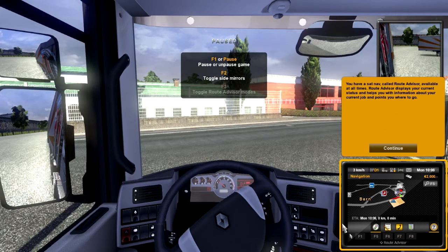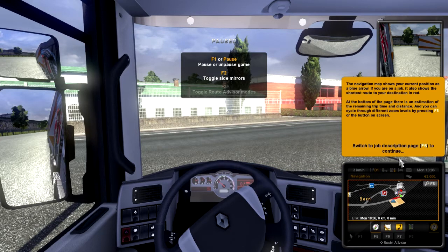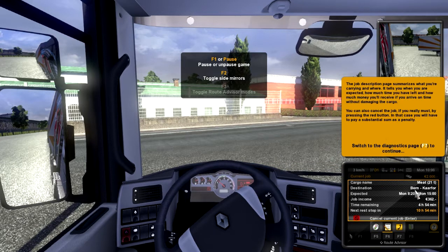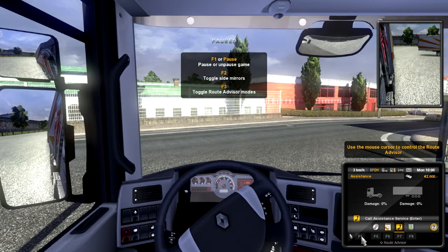I have a little sat-nav down here. When the game is paused, you can control the route advisor with the mouse. There are also shortcut keys assigned to the most often used functions, which you can use instantly while driving. The available keys are suggested directly by the route advisor. Current speed, gear, fuel fatigue, email indicator, time and money, contents of currently selected page.